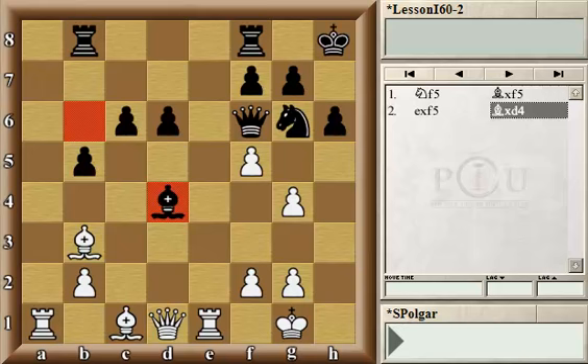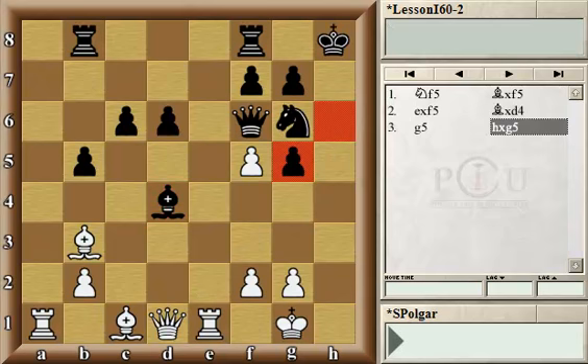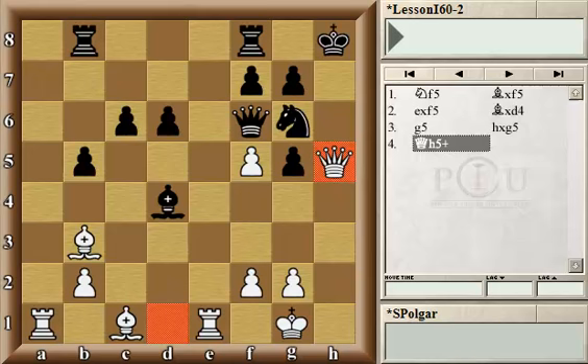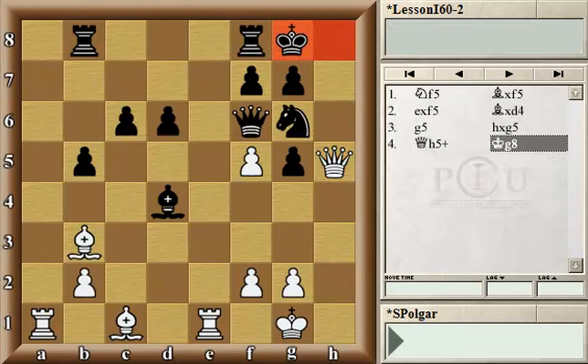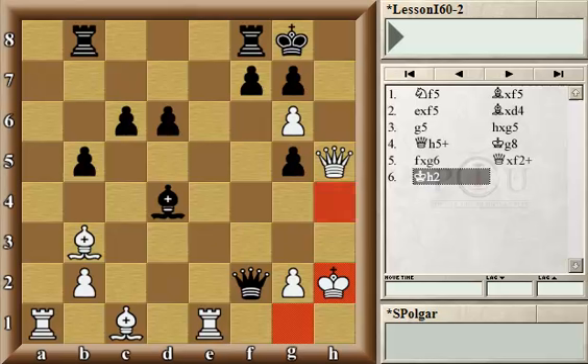And here comes the key moment that Kamsky foresaw when he played knight f5. This is the little intermediate move that's so important — playing g5, opening up the queen's way to the h5 square. Now if the Black queen moves, then the bishop will remain unprotected. On the other hand, if Black captures with the pawn, then White gains time again with an intermediate check, king g8. And now White has the time to safely capture the knight because after queen f2, king h2, the h4 square is already controlled by the White queen. It was important to go with the king to h2 and not h1, when the rook on e1 would have been hanging with a check.